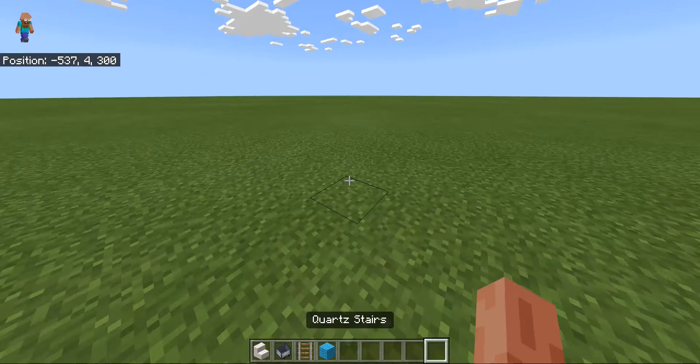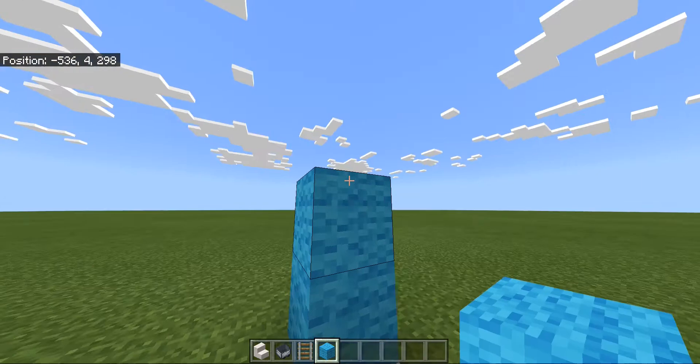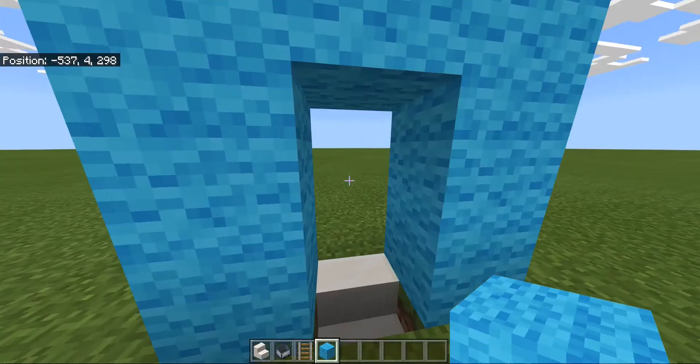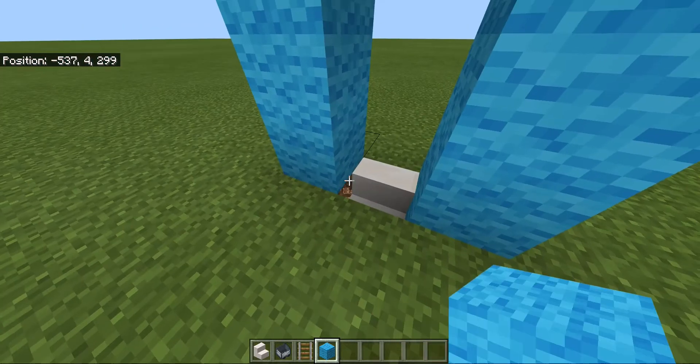I'm going to place my stairs here, then I'm going to make a nice archway. You might want them to enter here through the front, but the secret bit is going to be down here underneath.